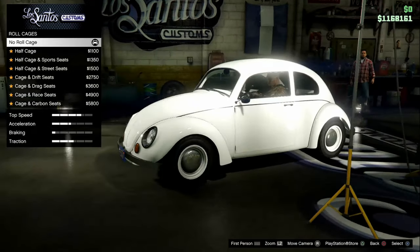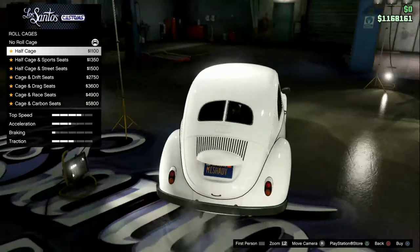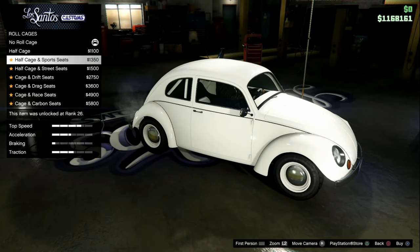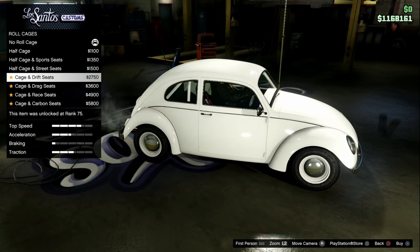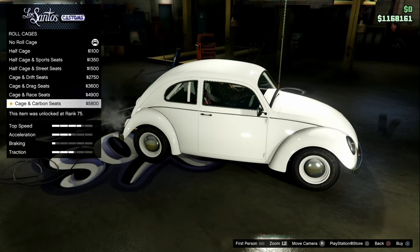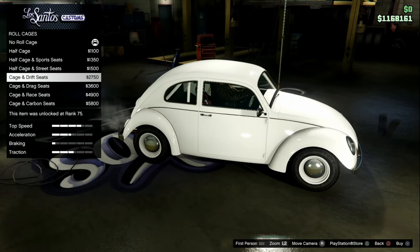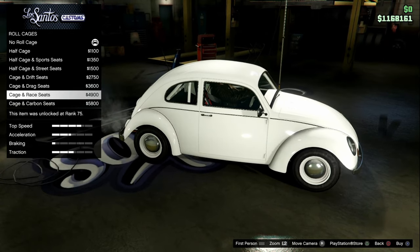Roll cage. No roll cage. Half cage, which is only gonna be the back seats. Half cage with sports seats. Half cage with street seats. Full cage — yeah, that'd be a full cage. Full cage with drift seats. Full cage with drag seats. Full cage with race seats. And cage with carbon seats.